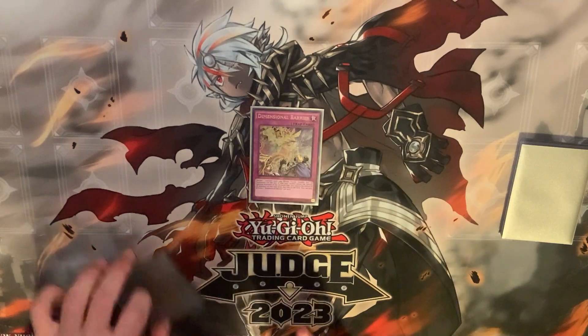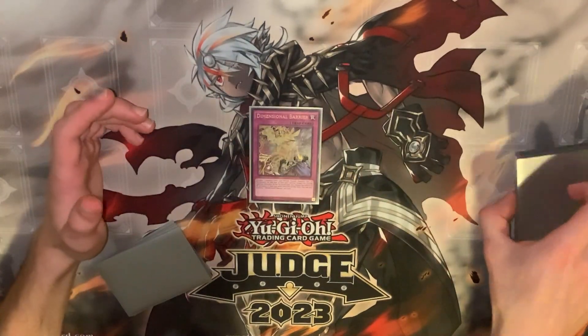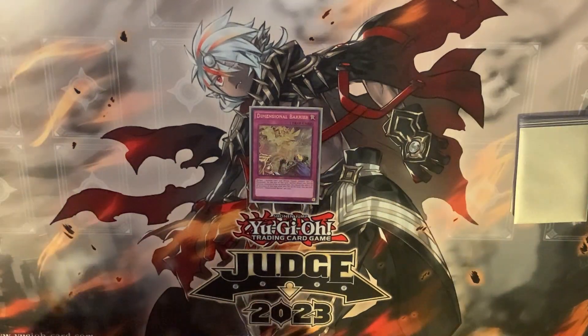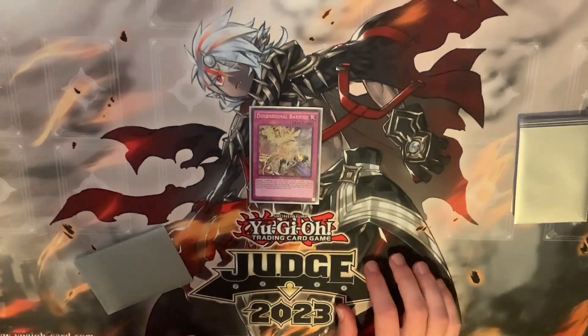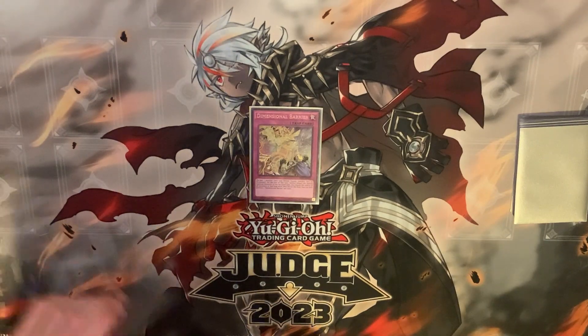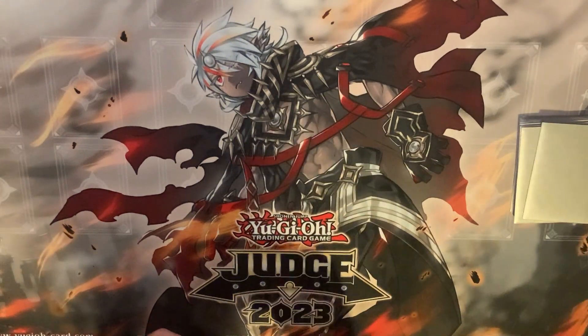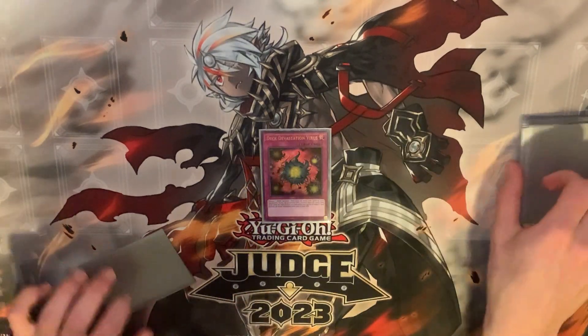Dimensional Barrier — we need to beat Branded, we need to beat Tier Element. This is the best way to interact with those decks, and Swordsoul as well. It's going to beat dumb rogue decks into the ground. It did come up for me against Tier Element — it was really great. Also one copy of Deck Devastation Virus in the side, which beats Spright really hard.